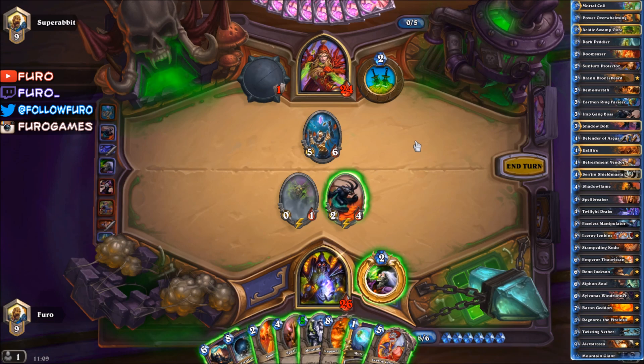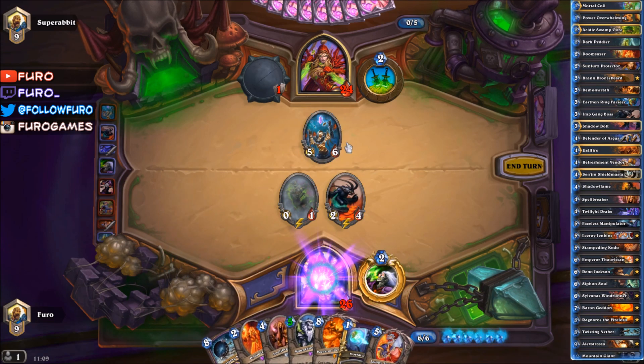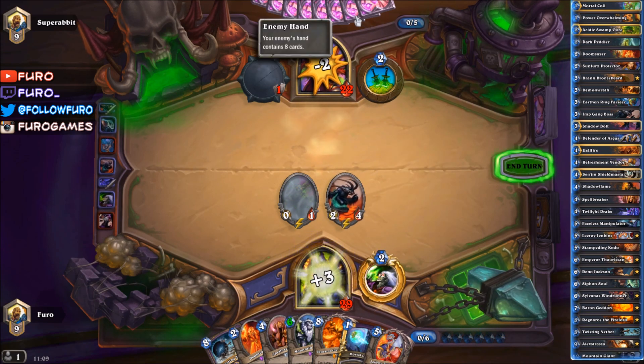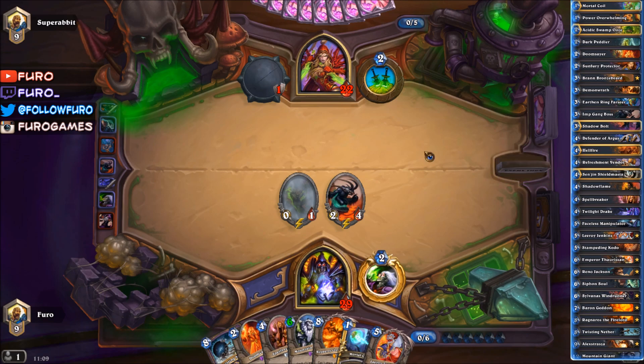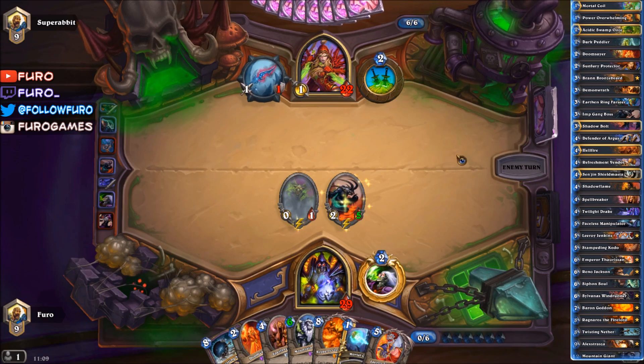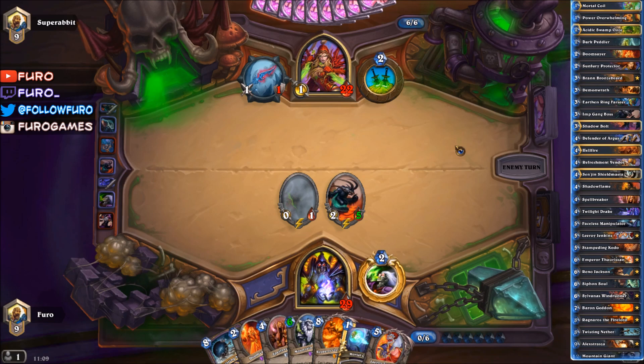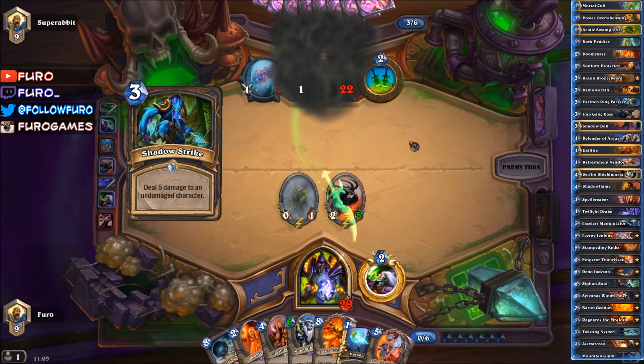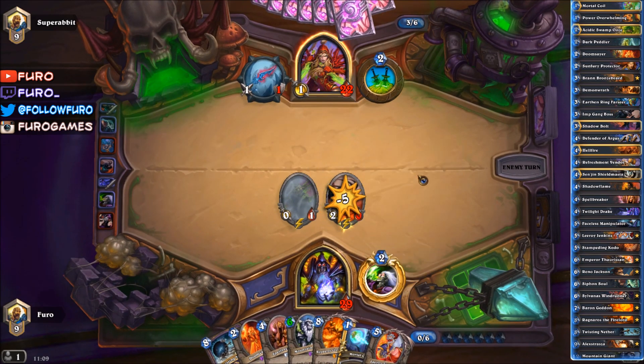The Rue Peddler is the one card he can get cheaper now — not so sure about that move. Let's just use the Siphon Soul here. It's possible he was getting a high-cost card from the Warlock class, then of course the Peddler makes sense, but for one card that might not be the case. That's a Shadow Strike killing the Imp Gang Boss.